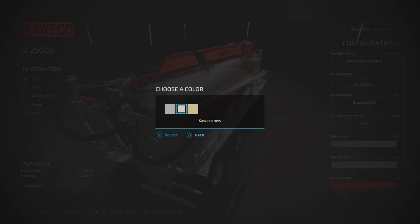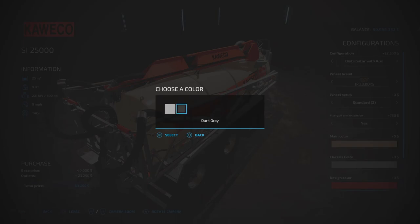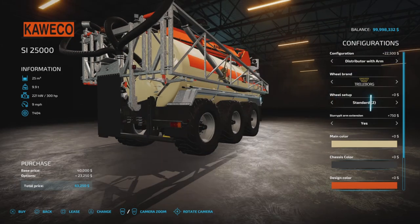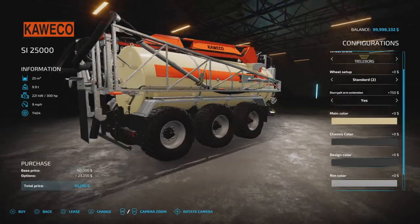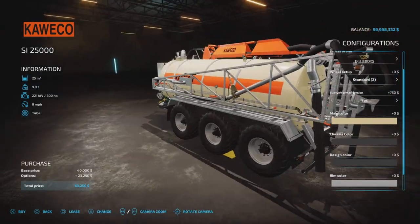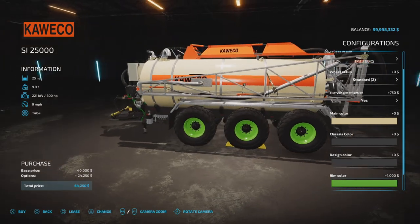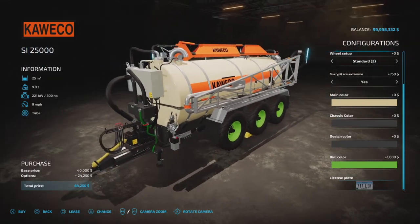Main color options include white, or the old/new chassis color in white or dark gray. There's also a design color option — orange or black — though it's hard to see much of a difference. Rim color options are also available with all the usual colors, which is a bit unexpected but it's there.